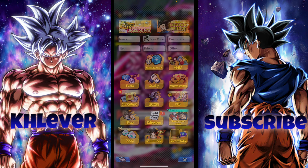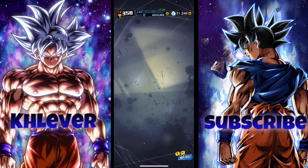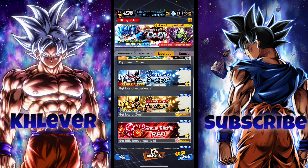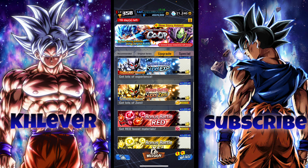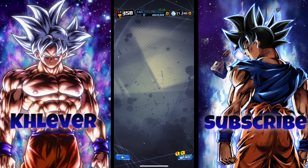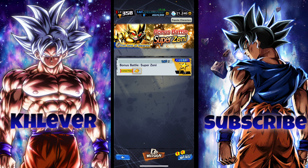First, let's go step by step. We're going to click Events, go to the Upgrade tab on the Events menu, and scroll down to Bonus Battle Super Zeni. Now these gold bars here are super essential.